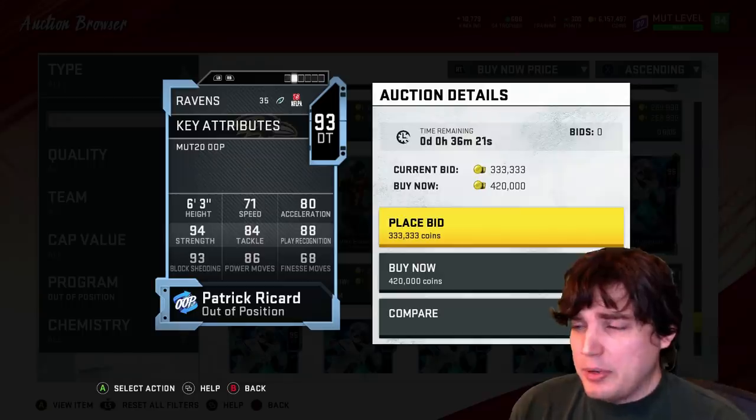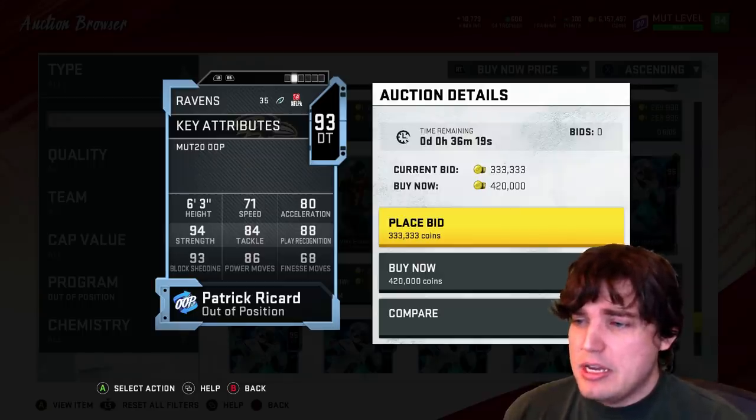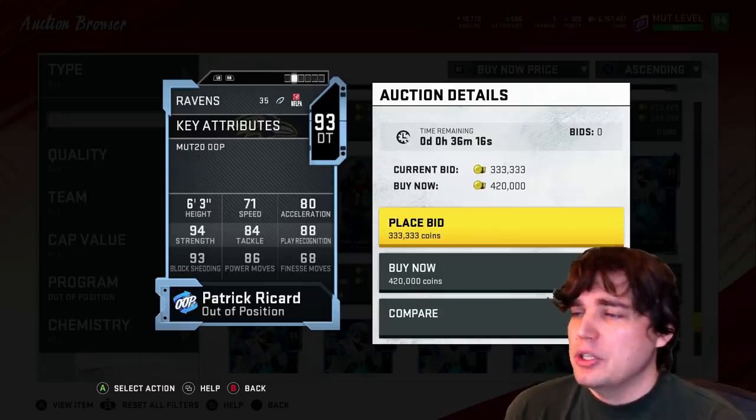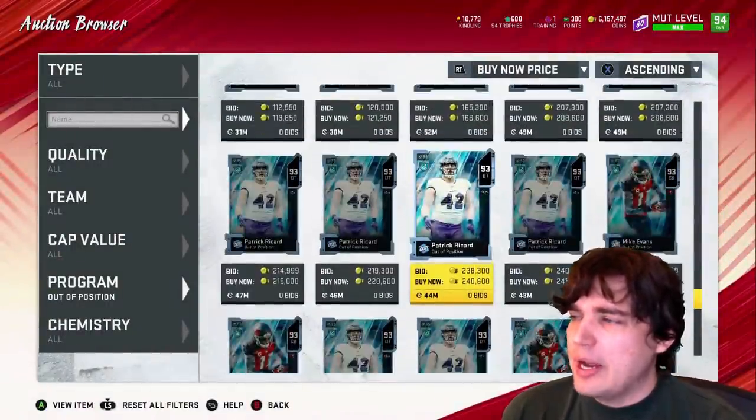Patrick Ricard at defensive tackle. Block shedding 93 — better block shedding than many professional defensive tackles. Power moves is whatever. 93 overall. Not that great.